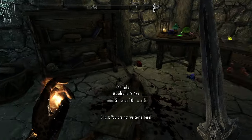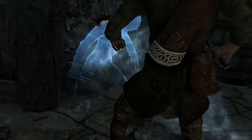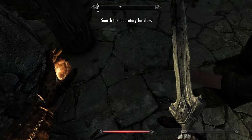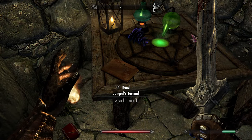Inside, there's a body. If you walk in and turn around, there's another ghost. Now that we've taken care of the ghost, we'll head over to the alchemy lab and read this journal here.